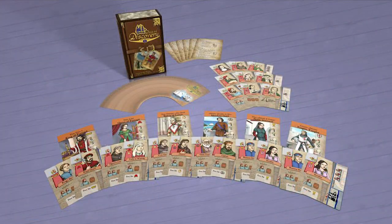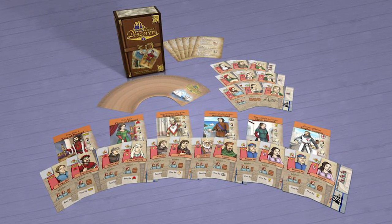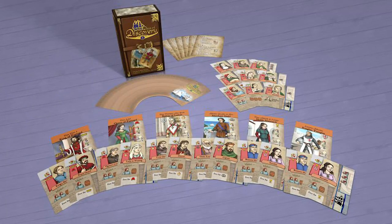Hey guys, welcome back to another Unfiltered Gamer board game playthrough. Today's game is the third in the series — Days of Discovery, sponsored by The Game Crafter. In the game, we're playing through three different phases: gather a sponsor, gather goods, and then go on a sailing mission to gather victory points.